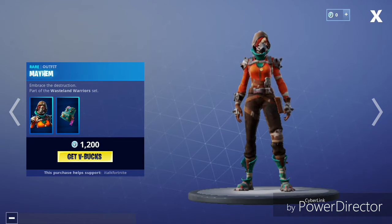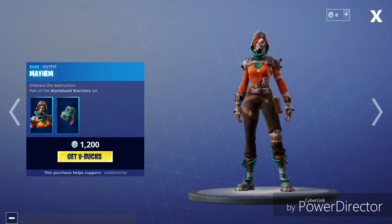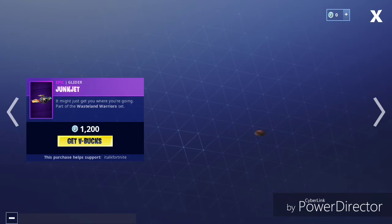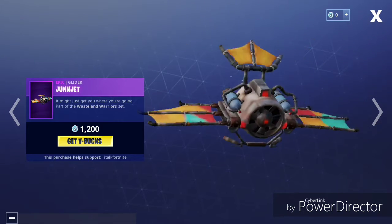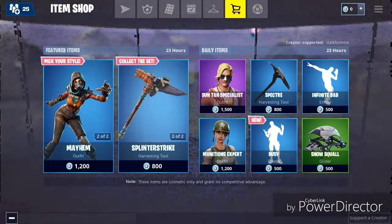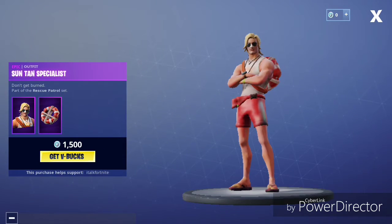Part of the Wasteland Warriors set, we also have the Lighter and the pickaxe Splinter Strike, and the Junk Jack. It's pretty cool, and we have a new emote but we'll get to that in a bit.